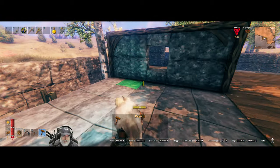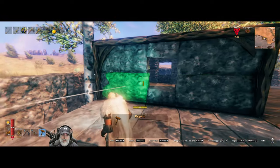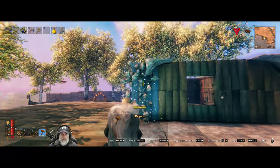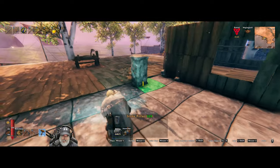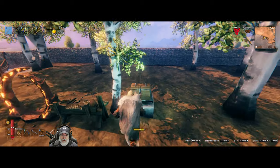Most of you guys in the comments seemed to favor the stone building with the dark wood trim. One of you wanted to know what the wood looked like with the dark wood trim, so we can take a quick look at that and see how that looks.